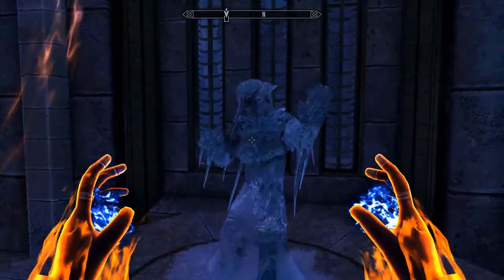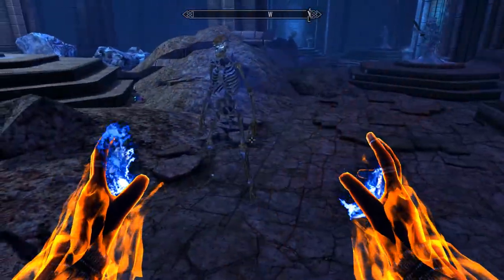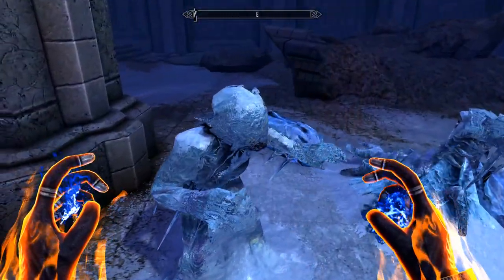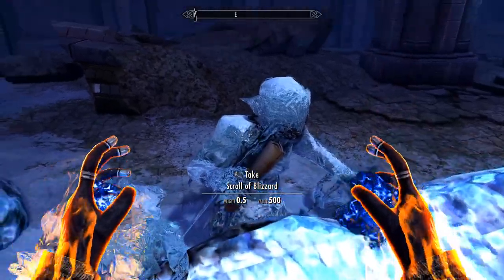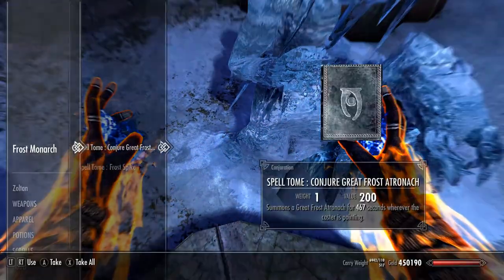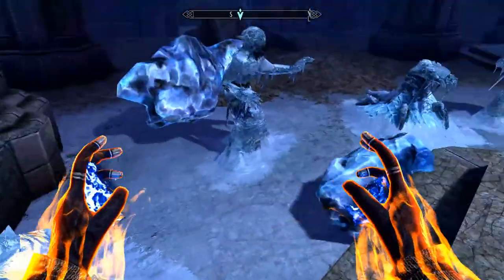Are they all carrying things? Really, we don't need a skeleton — that's like the weakest thing in here. Scroll of Blizzard. I bet if I take anything... Search Frost Monarch. Already searched it.